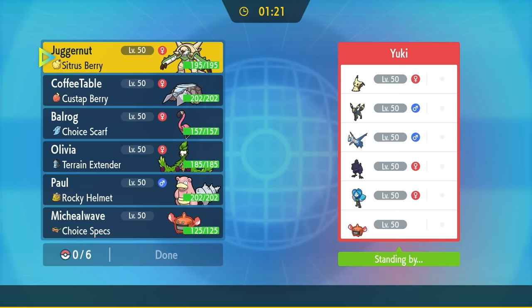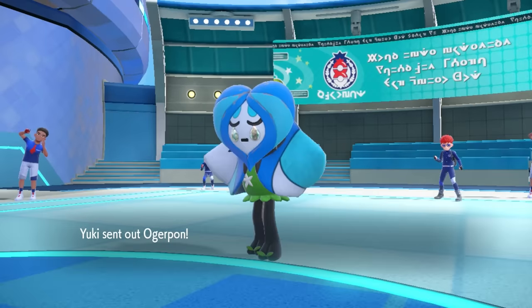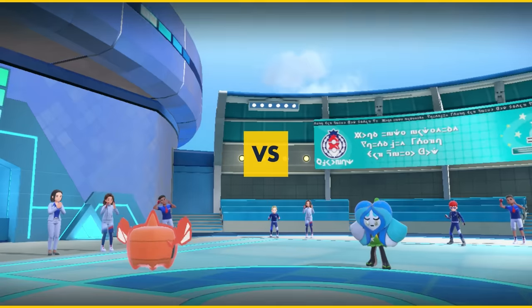I thought that was super interesting. Chesnaught definitely opened the game wide open for us to be able to have that position. That's going to bring us into bonus match number three. If you haven't clicked that like button and you've made it this far into the video, you should probably just hit it because it definitely helps out. Important things to note: they have a Corviknight and a Mimikyu who can easily take at least one attack, so that's going to make things interesting.